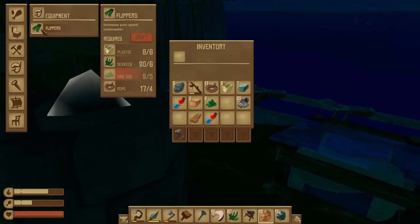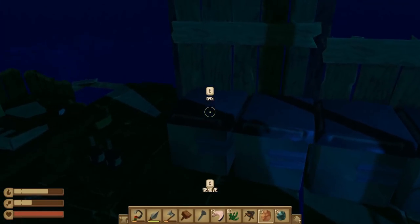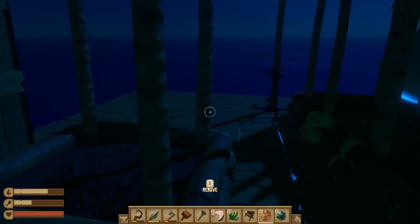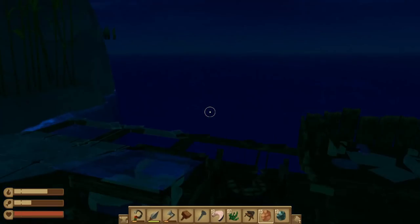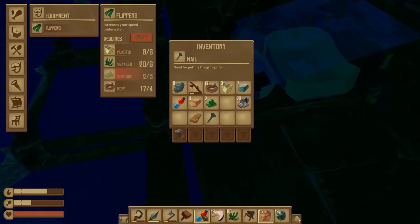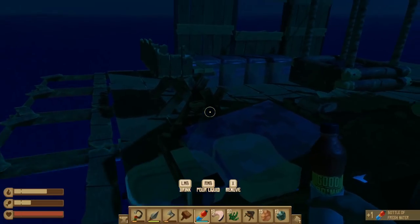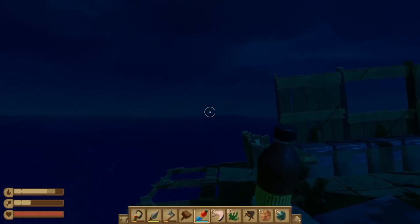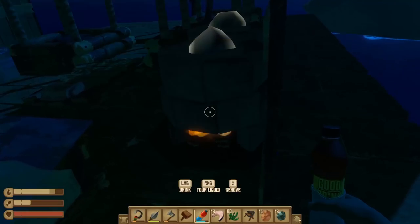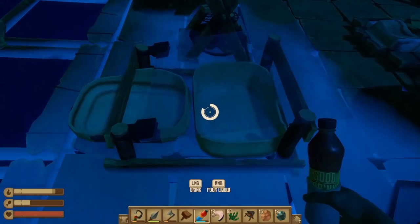Yes, flippers are a thing. We need three more vine goo, so after these are done we'll make some of that. My spear's good, but I'm getting low on my hatchet and iron hook. Oh my god, I'm excited — look at that! There's the water. Oh, luscious goodness! Now I can pick you up because I'm going to go put the grill in.